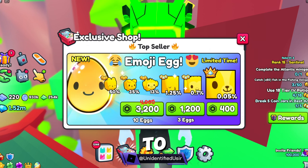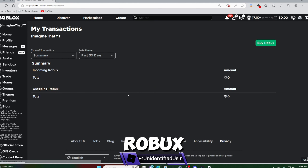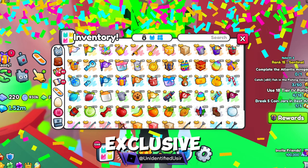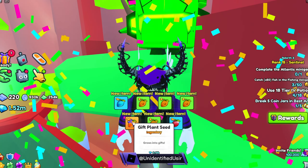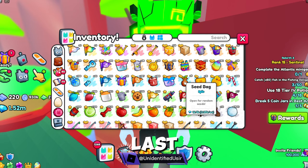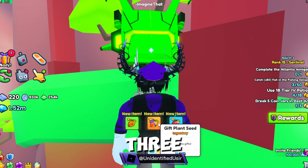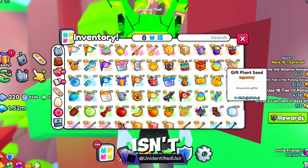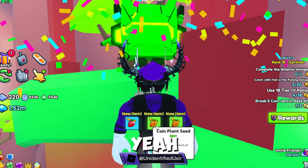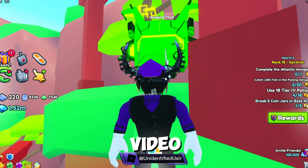I might have to buy some exclusive pets. We have 17,000 Robux — comment down below if you want me to open some exclusive eggs. We got a gift plant seed, finally! We're down to the last five. Let's open the flooring — we got actually three gift plant seeds, which isn't bad. We have one left and I'm not expecting anything from the last one. Yeah, that was trash.